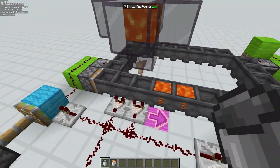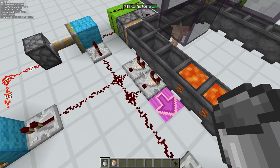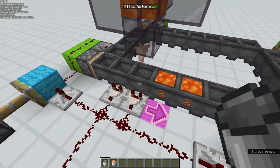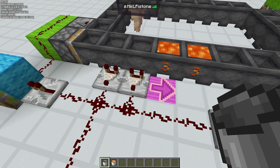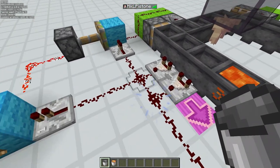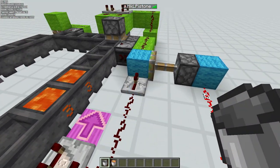The way this works is that every time a cauldron gets filled, this comparator will see it. When a cauldron is filled with lava, it gives off a signal strength of 3. So when this comparator gives that signal, we can count 1, 2, 3 into this repeater, and 1, 2, 3 into this repeater.